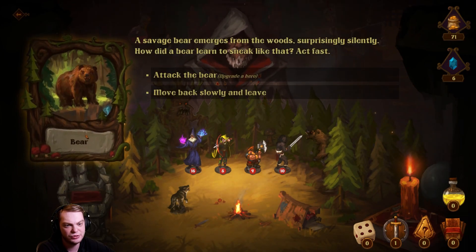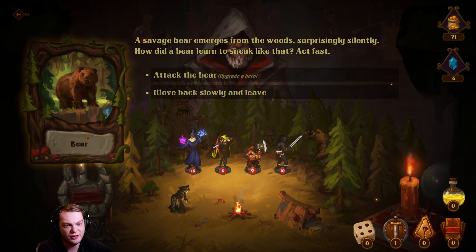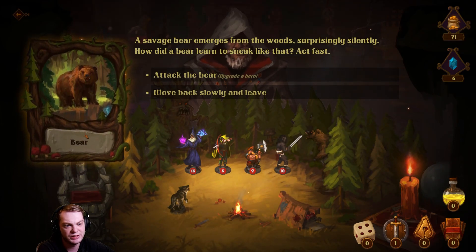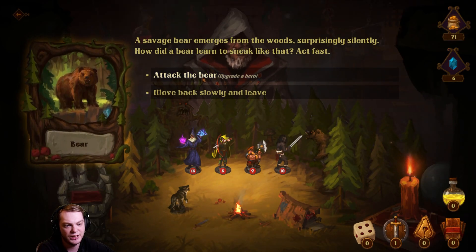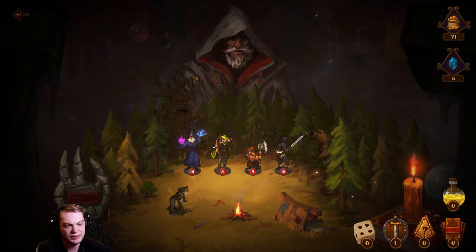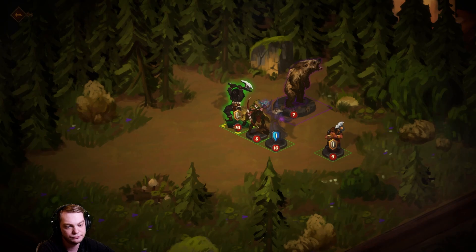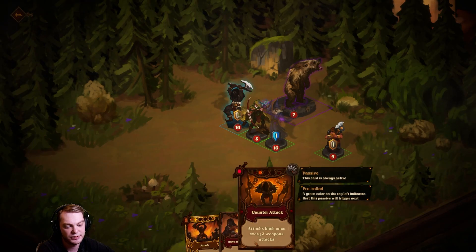A savage bear emerges from the woods — surprisingly silent. How did a bear learn to sneak like that? Act fast: attack the bear, upgrade a hero, or move back slowly and leave. Let's go attack the bear!